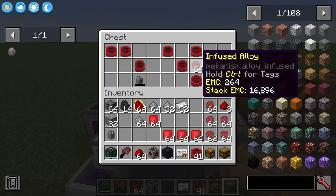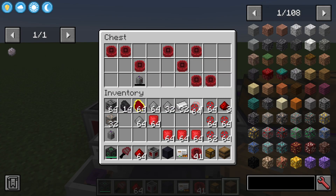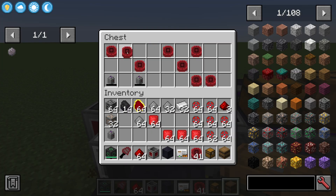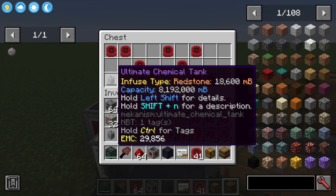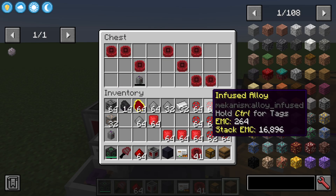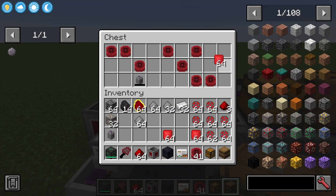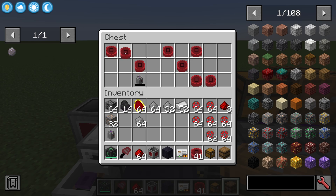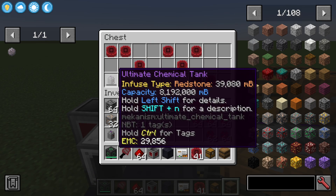Once we put iron in here it will do the iron plus redstone recipe, which should give us infused alloy. If I want to know how much redstone we have remaining, I can break the tank and see — we have 18,000 millibuckets of redstone, which is a decent amount. If we place it back and then put all our enriched redstone in here, that number should go way up. Now if we break it again, we've gone from 18,000 to 39,000 millibuckets of redstone.